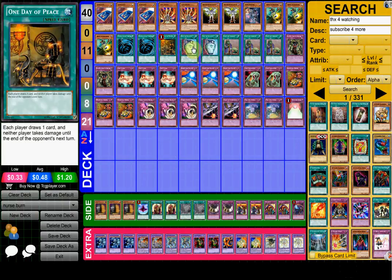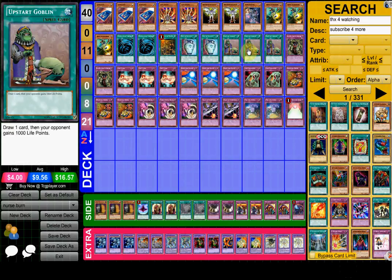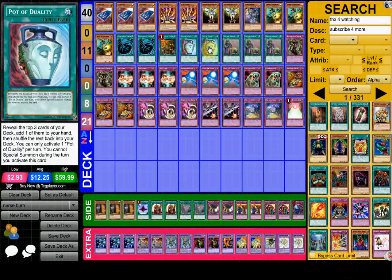He's playing One Day of Peace and then Pot of Duality — two Pots and Triple Upstart Goblin. Obviously Upstart is just good — you draw a card and your opponent loses a thousand life points. If you open like that, you're already set. And Pot of Duality just makes your deck more consistent.